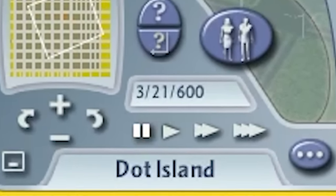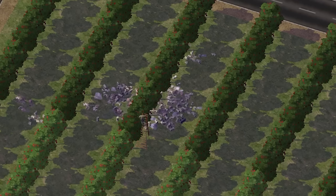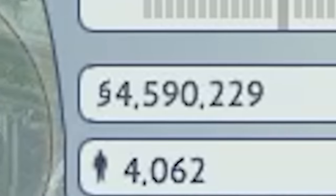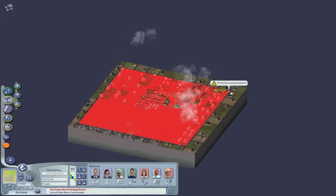600 years of ad hoc fire departments. 600 years of garbage lying in the streets. Air pollution. Home schooling. But it was highly profitable. My first act in the new plan was to destroy the entire town.